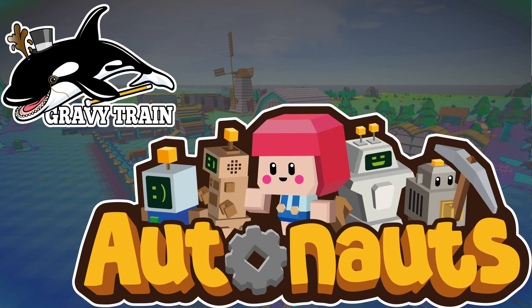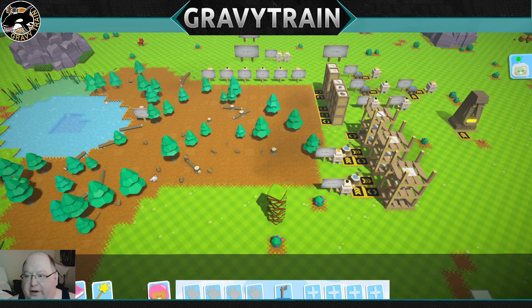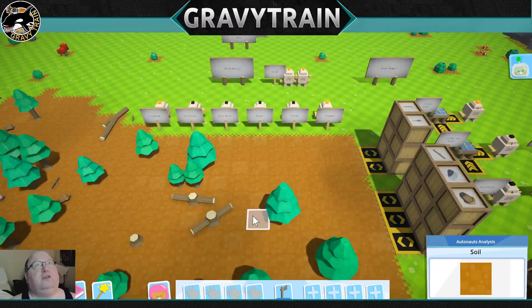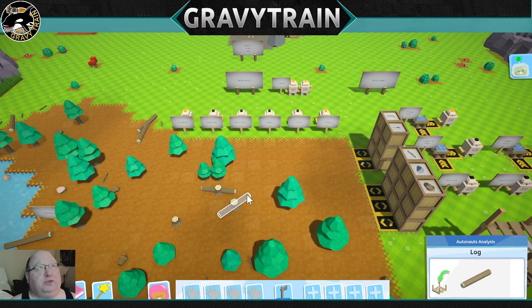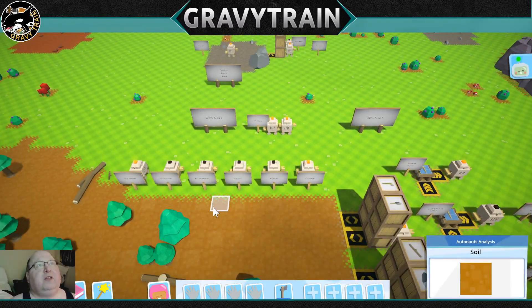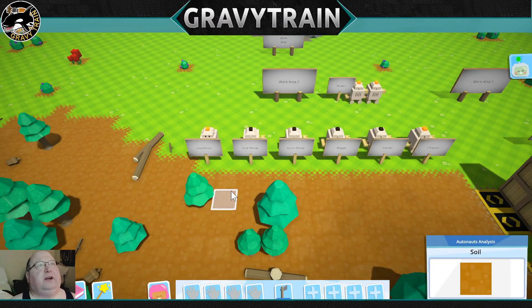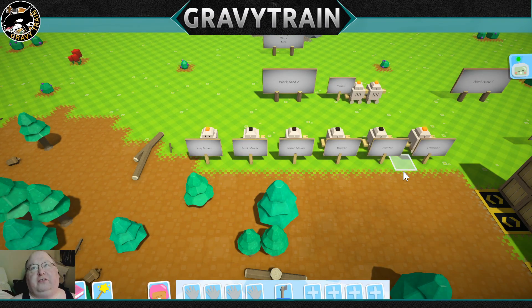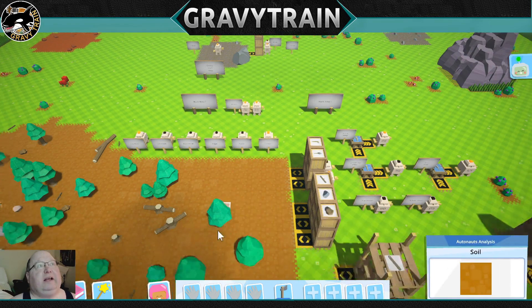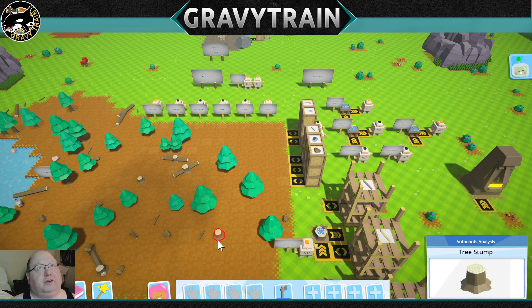Hey everybody, GravyTrain here with another episode of GravyTrain. We're going to get started on the tutorial series. I'm playing in creative mode so I don't have to worry about gathering resources. I've placed everything we're going to need, and this is all based around automating your mining and all of your forestry stuff.